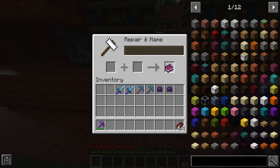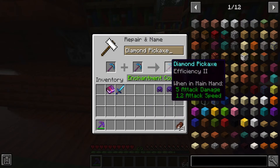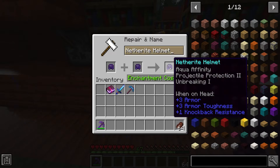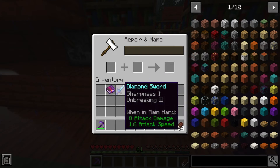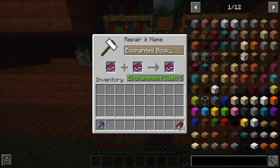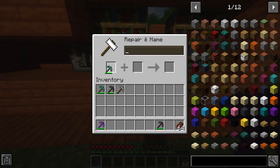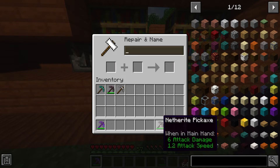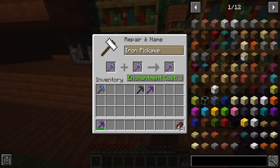Anvils also allow you to spend your XP by combining 2 enchanted books, tools, weapons, or armour into one. This is an extremely useful technique that saves your XP in the long run, as you can take the enchants you have and put them exactly where you want. The book combination shown here only costs 5 levels, which only requires you to kill about 11 creepers. Two tools or weapons can only be combined if they're the same item — for example, a diamond pickaxe with another diamond pickaxe. Both items can however have different enchantments on them.